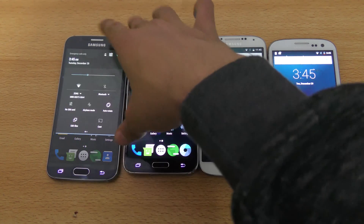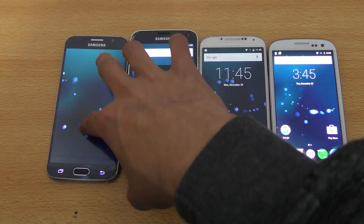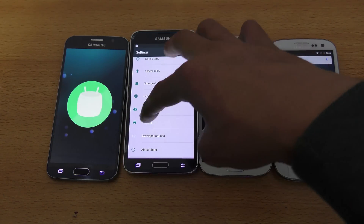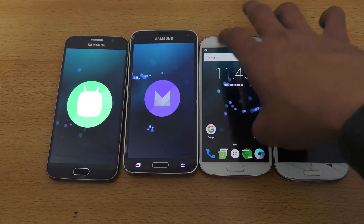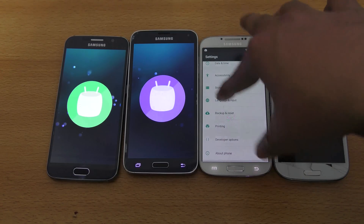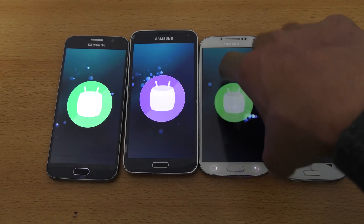They are all on Android 6.0.1 CM13 — they are all running the CM13 custom ROM. Of course, since this is a custom ROM you can't really expect these phones to perform at their absolute best. I will definitely make this type of video again when official firmware is available for these phones.